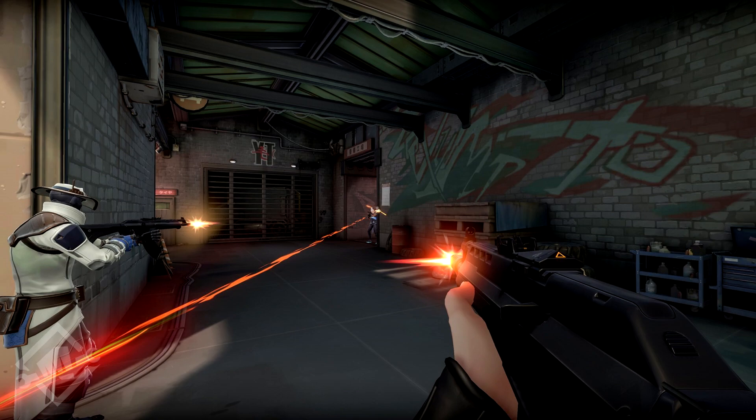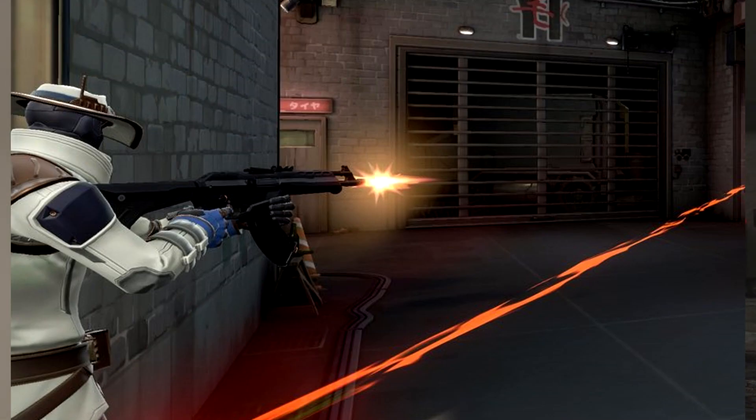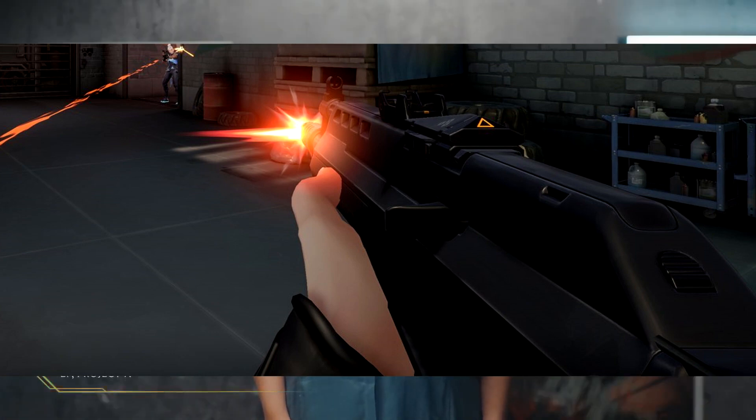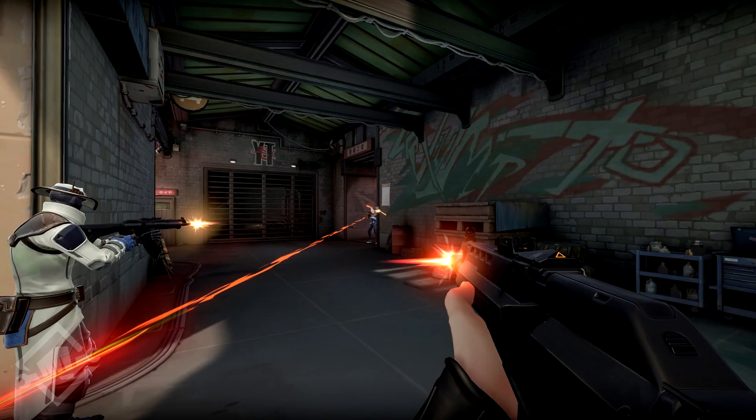The next image is really cool because the guns on screen don't appear to be the same weapons. The guy on the left is holding a gun differently - different hand positions - from the person you are spectating. I think most of us already knew there would be different types of guns, and from the next image you can clearly see there's a minigun in the game.